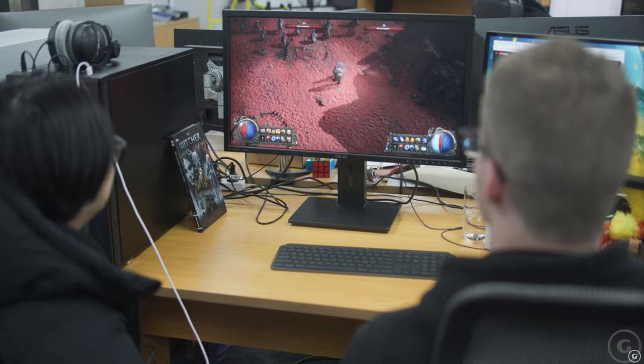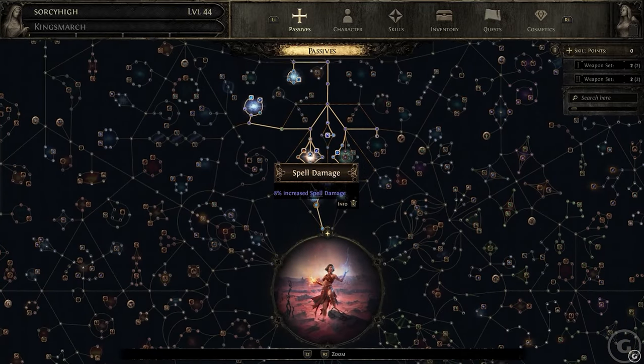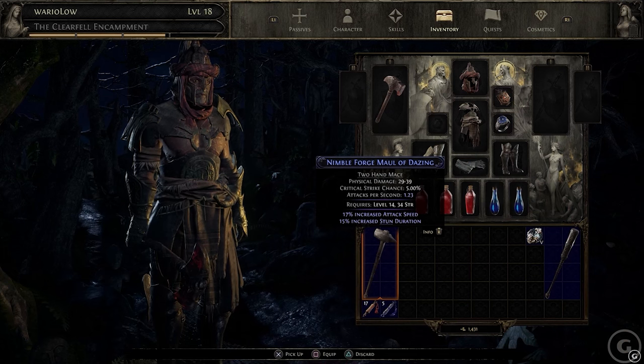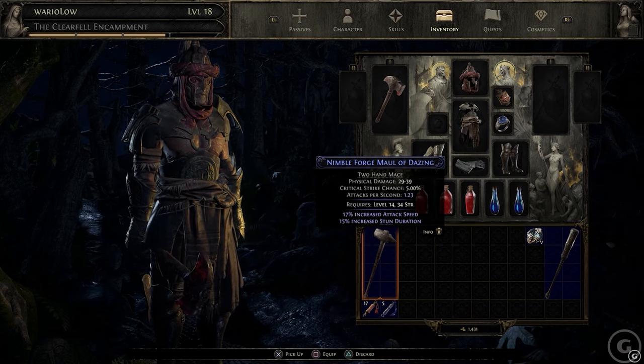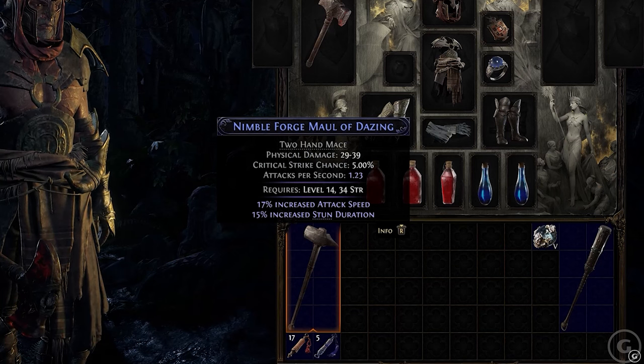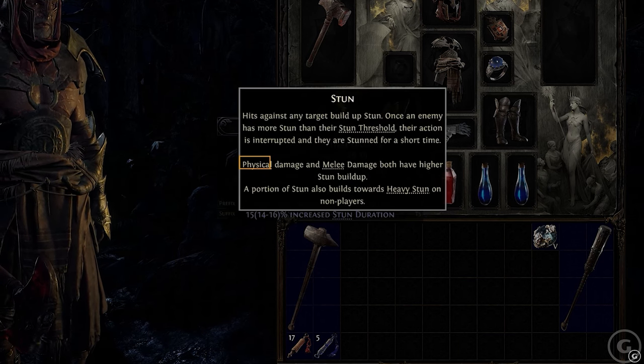Another thing GGG wants to do is demystify the complexity of Path of Exile. As we know, PoE has a reputation of being a very difficult game to understand. So in PoE2, they're adding elements to the game to make it easier to grasp, while still staying true to the complexity of PoE. They're doing this by adding systems that provide more information.